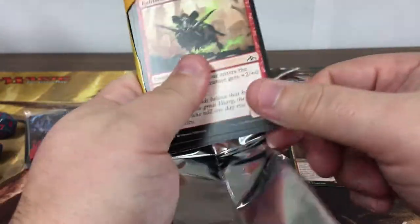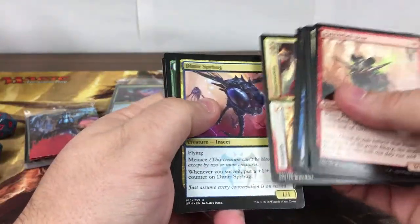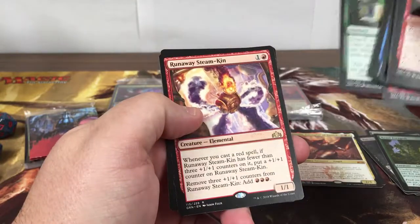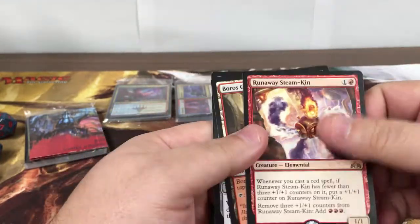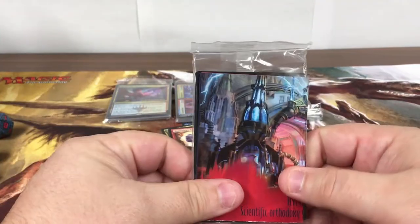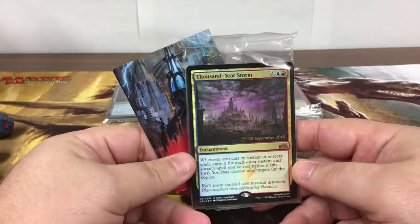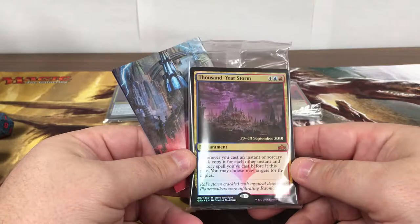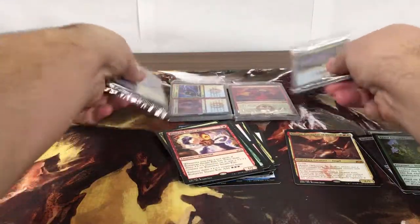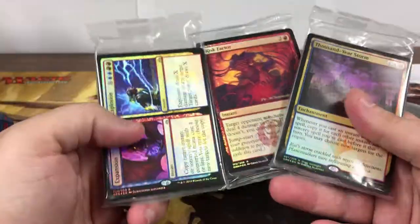Last pack, last pack guys. This one again — nice, pretty good hit, pretty good card. Let's see what we end on. Awesome — foil mythic! Definitely not complaining here. Wow — the promos were actually really good, with the exception of Fireminds Research. Check those out guys!